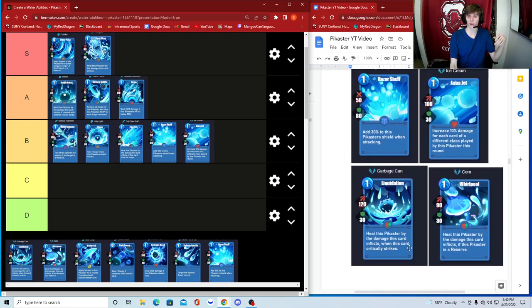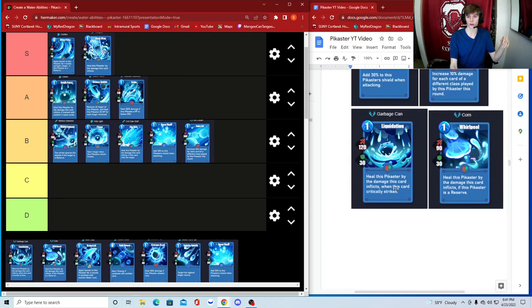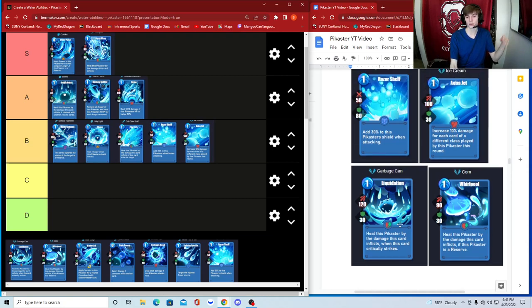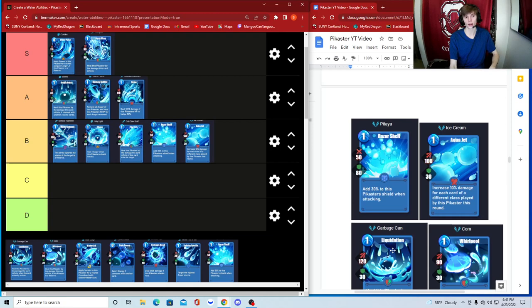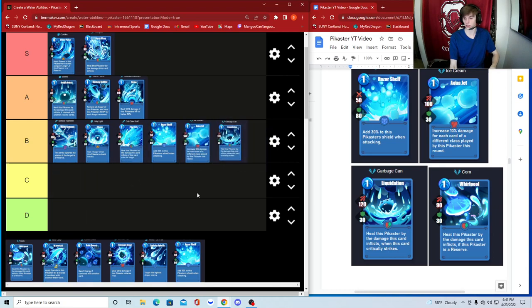Garbage Can — heal this Pikaster by the damage this card inflicts when this card critically strikes. This is similar to Cat Claw Staff but slightly more reliable, since critically striking is more achievable than killing a target outright. If you're about to hit that rage meter, this is a good time to cast it. I'm putting it at bottom B — it's a good card, better than Cat Claw Staff, and 120 damage on a crit is solid.